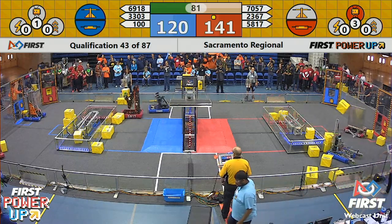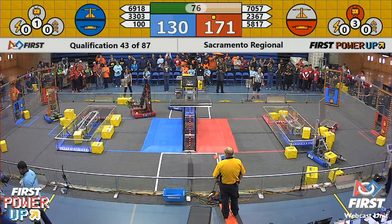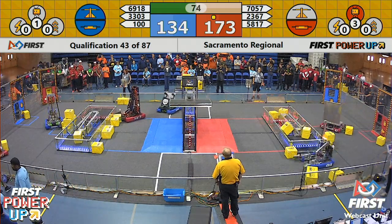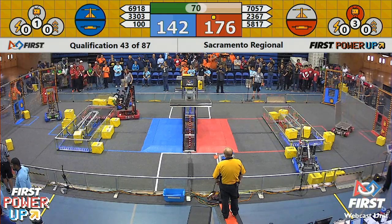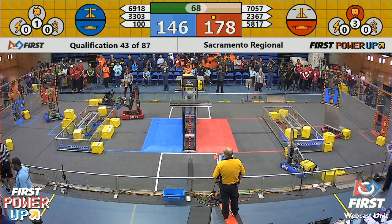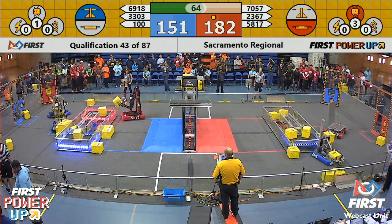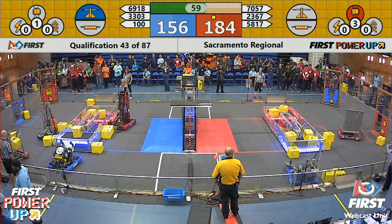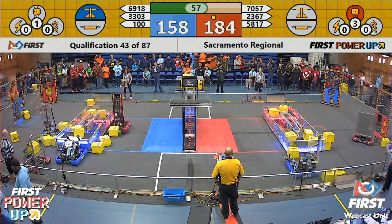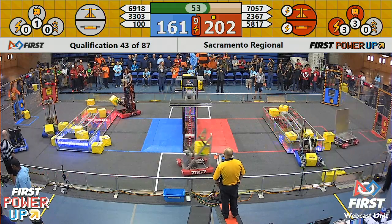There's our first power up — it's the levitate power-up played by the red alliance. That will be a 30-point bonus come the final 30 seconds. Unirex has got one more; they're trying to take away the scale on the blue alliance side. They've moved it back to balance. Blue alliance needs to get their power cube into that scale. Looks like Unirex is going to balance it even farther, taking away that scoring opportunity from the blue, and the red alliance now going to be taking themselves closer to the lead.